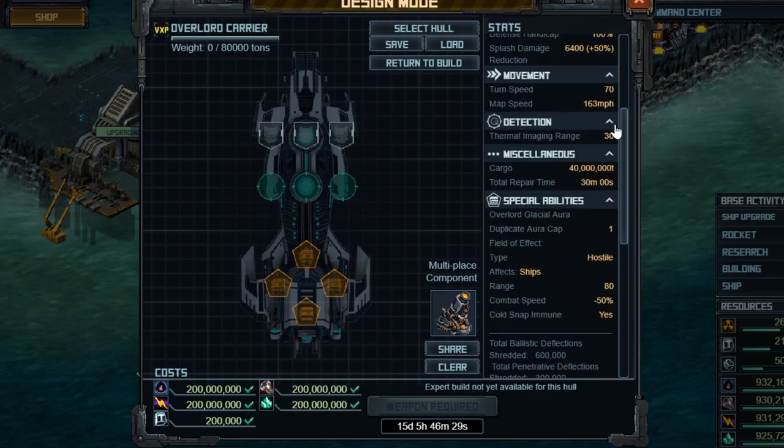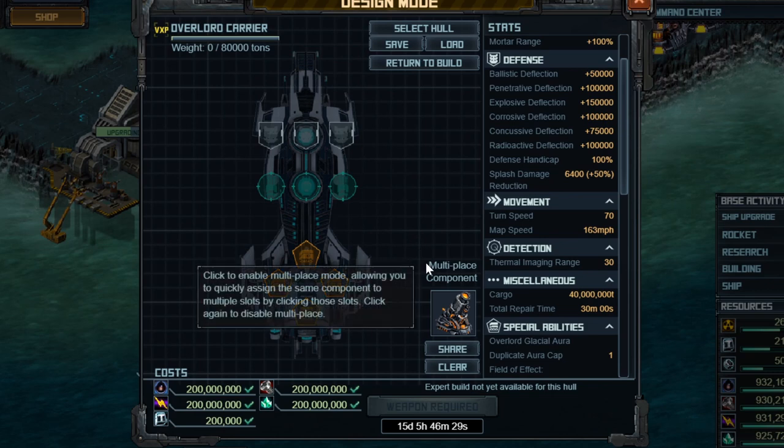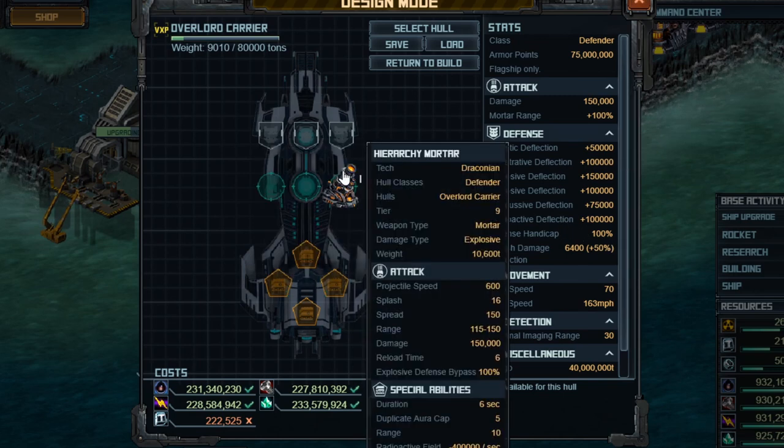Moving on to the build, you only really have one choice for weapons, at least in the traditional sense of a standard build. This is explosive mortar damage. I'm going to put one on here so you can see the damage. This is the hierarchy mortar that comes with this — it deals 150,000 base explosive damage, which can be boosted and you want to do that. As well, when it hits, it leaves a radioactive fuel that deals 400,000 damage per second — a pretty powerful number.